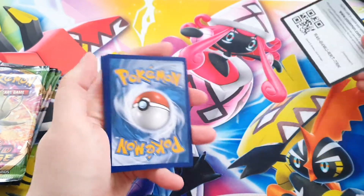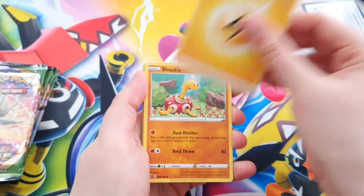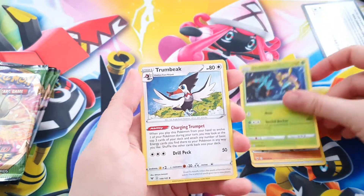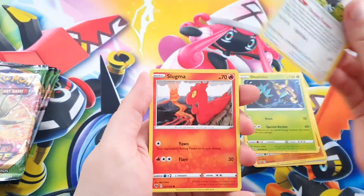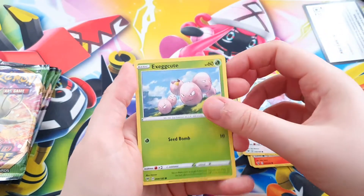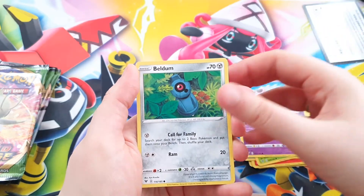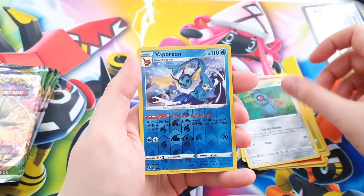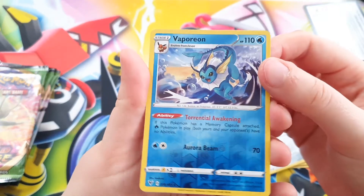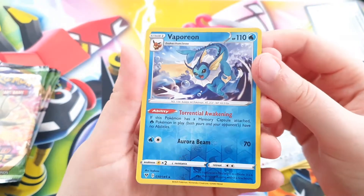This is the code — one, two, three, and four. Energy, Shuckle, Delmice, Trumbeak, Slugma, a Wishmer, Exeggcute, Wobbuffet, Beldum. Nice. As a Reverse Holo, a Vaporeon. Rare. Very nice colors. Beautiful.